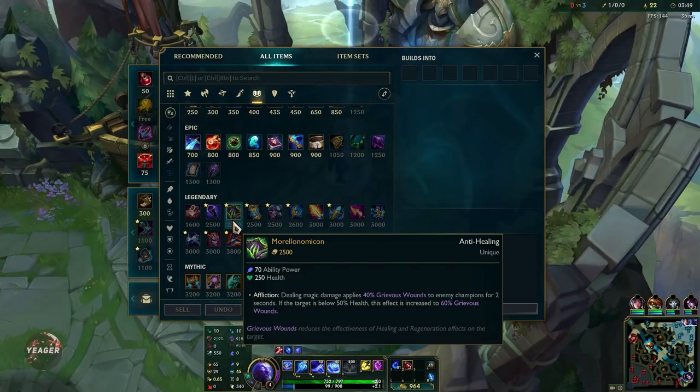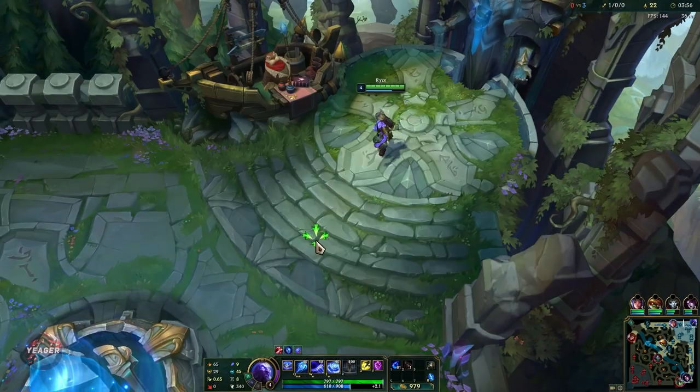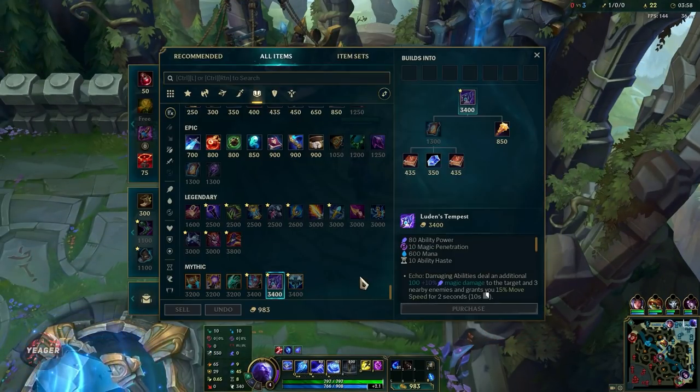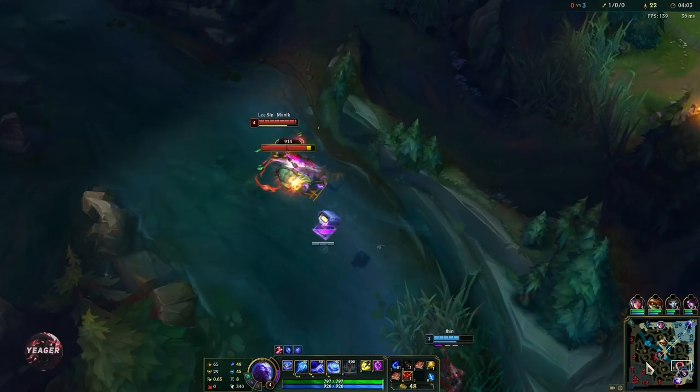Starting item can be Tear if you are confident in the laning phase — it gives you a weaker early game but lets you scale up much faster. So if you're playing against a bad opponent or a champion that can't really do much to you in lane, you can start Tear. Otherwise you want to start with Doran's Ring because it's much safer.